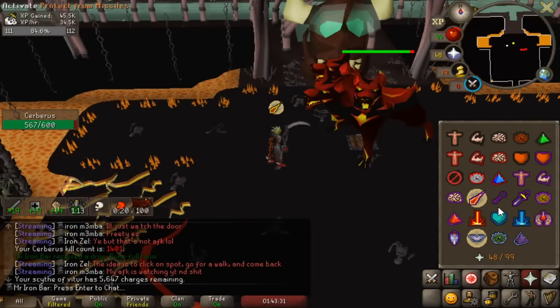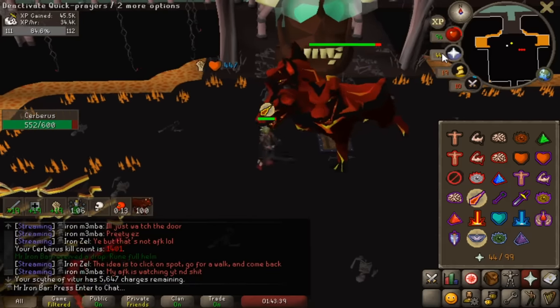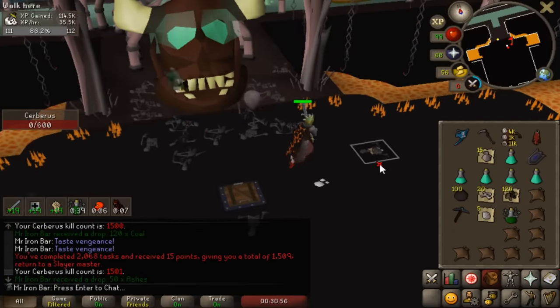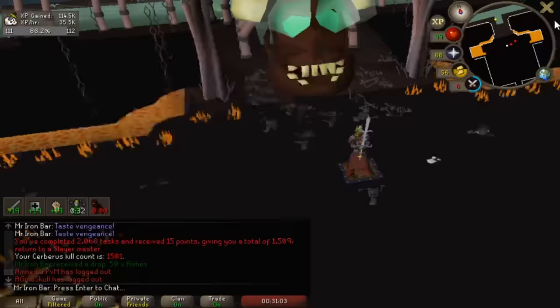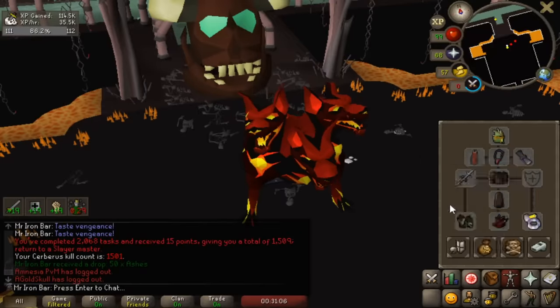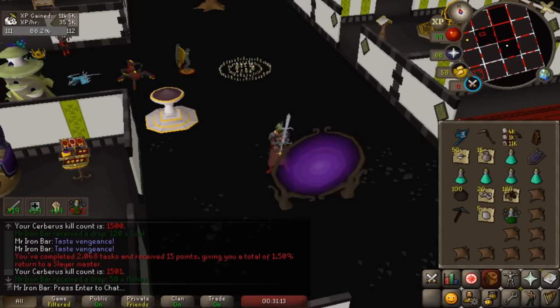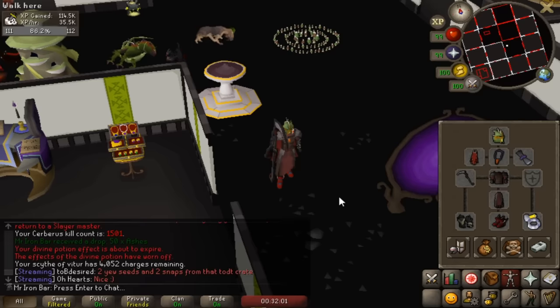I want to figure out how many blood rune charges I used for 100 kills. I started at charge count 5647 and we're now at 4000, so I used 1,600 charges. For 100 Cerberus kills that cost 4,800 blood runes. The XP per hour really shows too — I averaged 35,500 experience per hour over three hours.